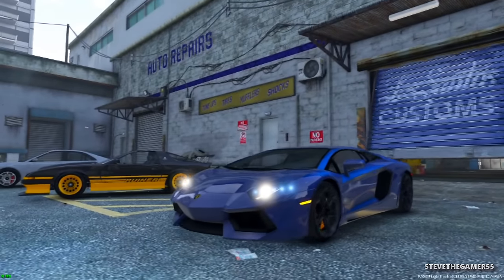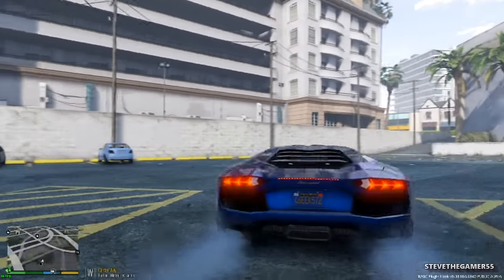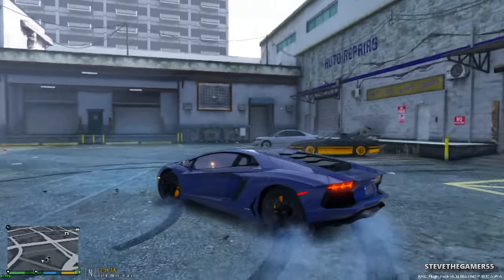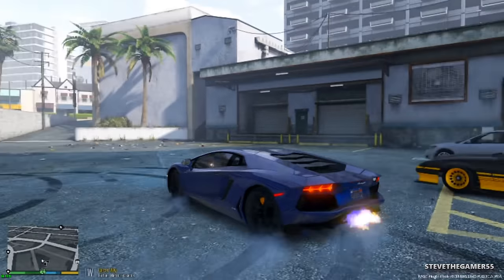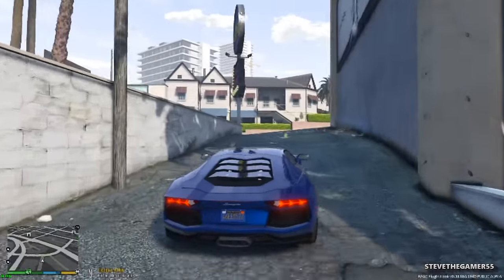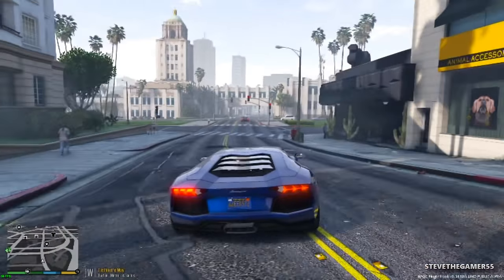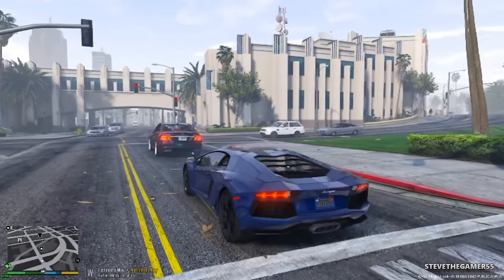Hey, what's up guys, welcome to another episode. This limbo looks nice, right? I'm using a custom color for this limbo, and you can actually download it from GTA 5 Mods. By the way, tomorrow's Thursday, we're gonna do some GTA 4, but right now let's get back to GTA 5. You can download this limbo from gta5mods.com, and we're gonna do some LSPD:FR.